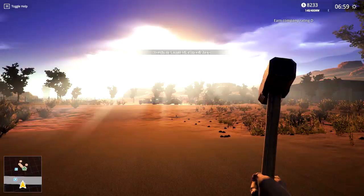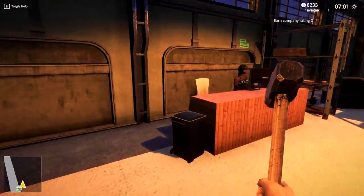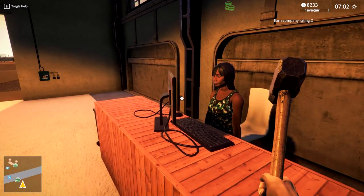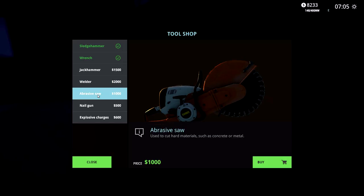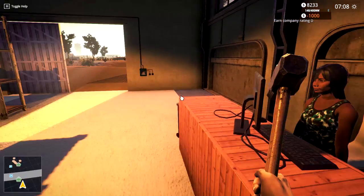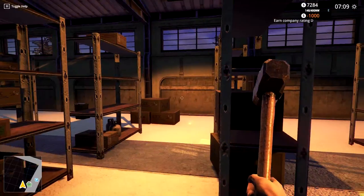We can't get that saw - let me see. Oh look, we got somebody at the counter! No worries, lady - it's just a hammer. We've got a sledgehammer, we've got the wrench, we don't have a jackhammer - good for concrete demolition. Welder - no. Abrasive saw - we're going to need this from one of our missions, so let's buy that. Nail gun - sweet. Explosive charges. So we've got some of the same tools as the first game but we have ourselves a little store here.